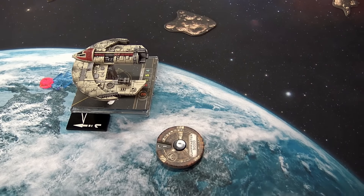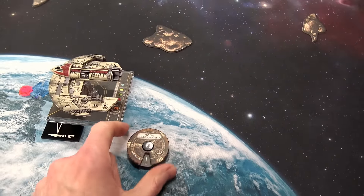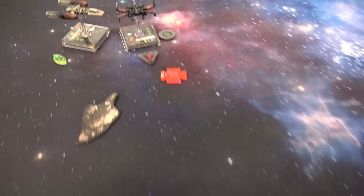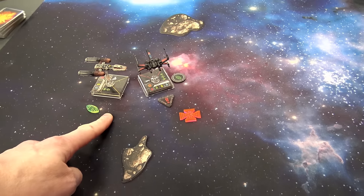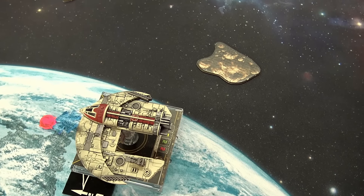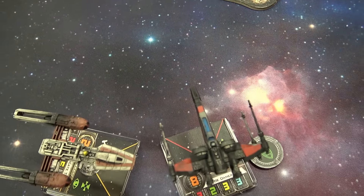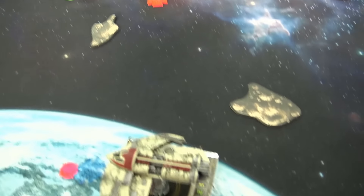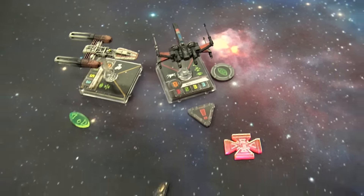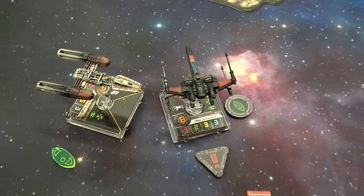Going into turn six, I did a tight turn then barrel rolled back to stay in position because I knew Poe was going to go forward. I tried to steam my Y-wing to glide with him but he didn't bite. He did realize he needed to be out of range of the Jump Master back here, but unfortunately when he boosts he boosts just out of arc. You've got to be cognizant of what's going on on a tabletop — and sometimes what's in front of you too.